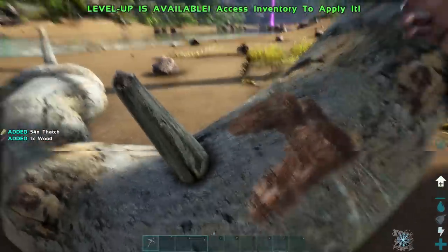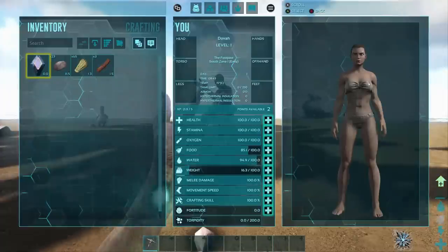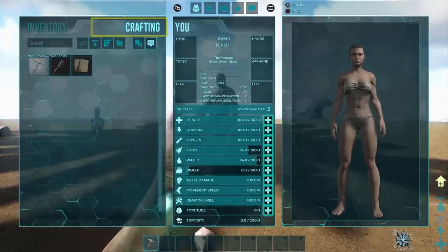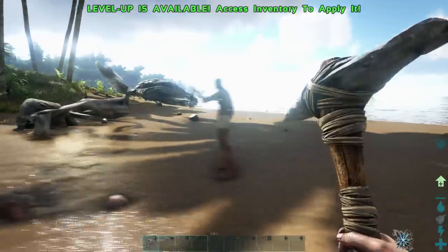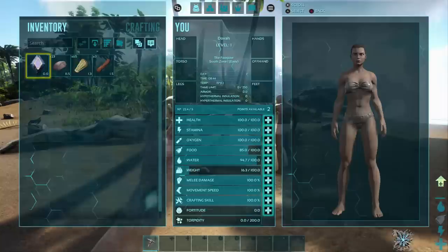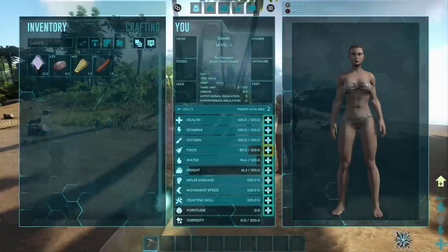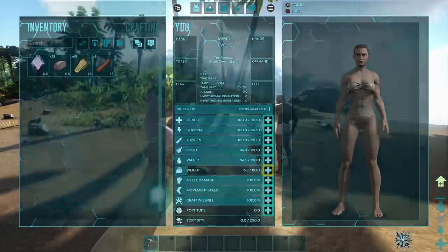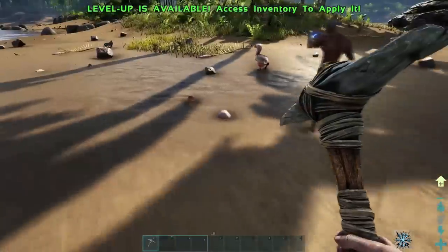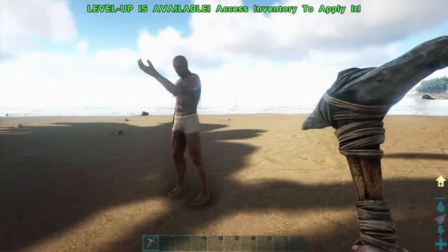Where is your crafting? There's a tab at the top — it says inventory and then there's a crafting tab. Also, you're going to be leveling pretty quickly. Oh, I see it. You will level really fast at the beginning. Yeah, I already leveled once! So put points into weight first until you get about 200 weight. Don't put points into anything else until you get about 200 weight.